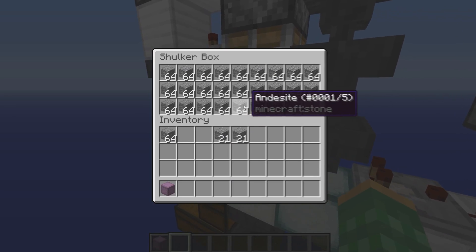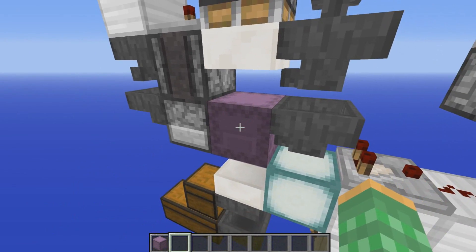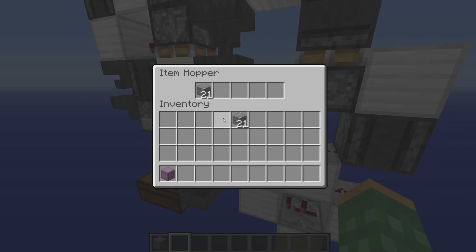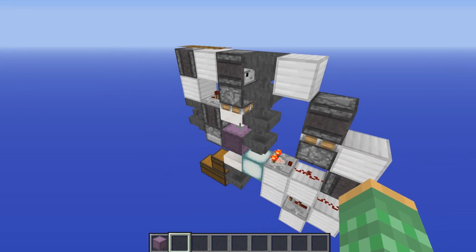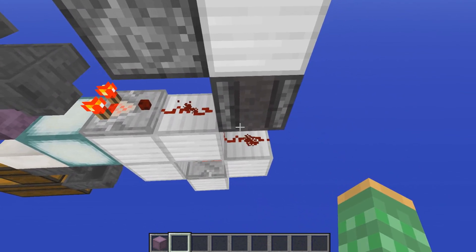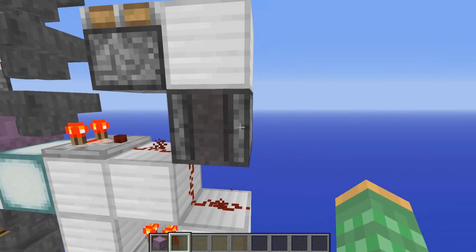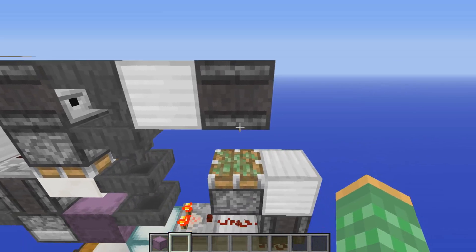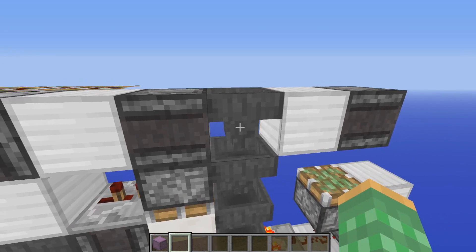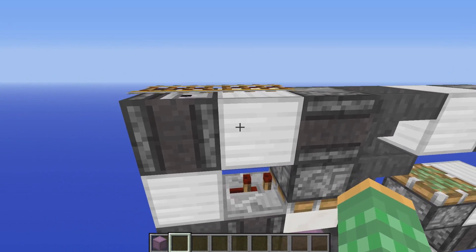The shulker box will be filled up by items from this hopper line and once it has been completely full, the items will start backing up into this hopper here. Eventually the signal strength becomes so great from this hopper that this comparator will be able to read it and send a signal strength over here. This observer will read it and pulse this piston. The observer will send a pulse in here, changing the state of this hopper to being powered.